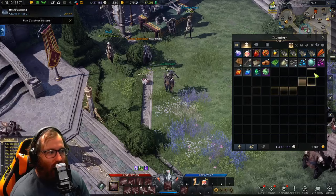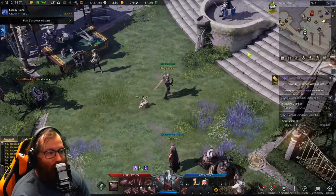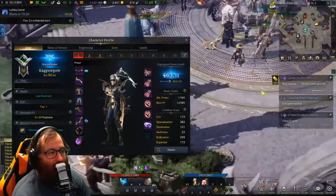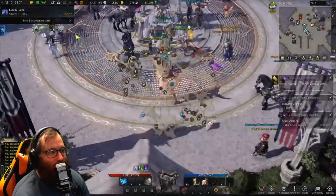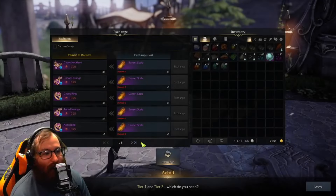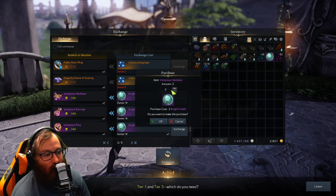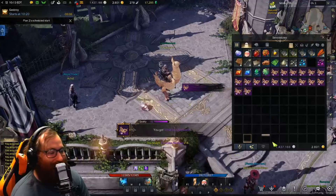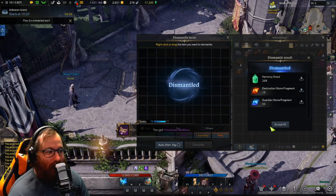I also have 18 knights oaths left over on this character from running the content. He's already in full epic gear from the normal crafting, so I have no reason to hoard these. We can just go here, buy 18 more, and then dismantle all of those as well. Sorry — disenchant is a WoW term — dismantling is what we're doing here.